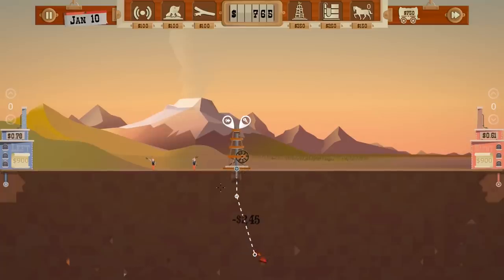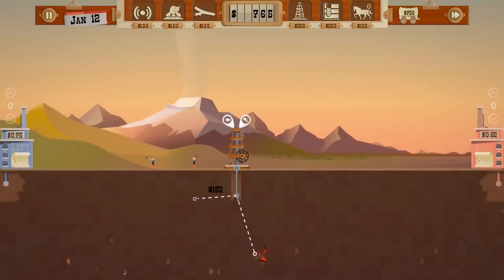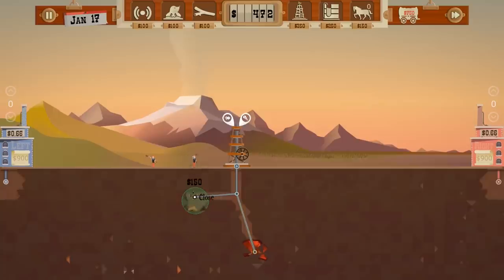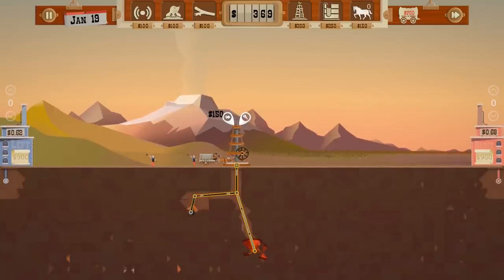So we're first of all gonna go to the magma because that's obviously important. Let's see if we can connect to this oil node first try — I doubt it, but we're usually pretty good at it. Come on, gotta get it. Nope, didn't get it. We're gonna spend a little bit of money here to look for it, and that looks like a rather small node, so that kind of sucks, but at least we got a little bit of oil coming out of the ground.